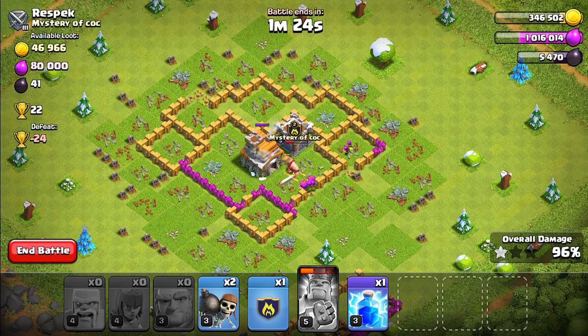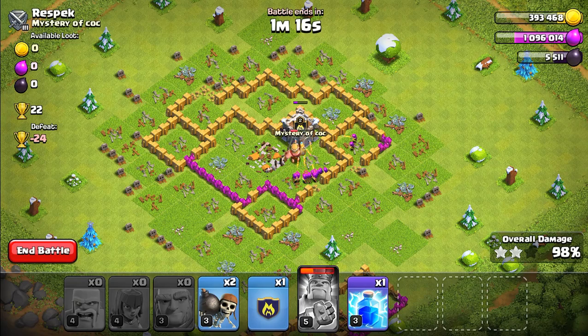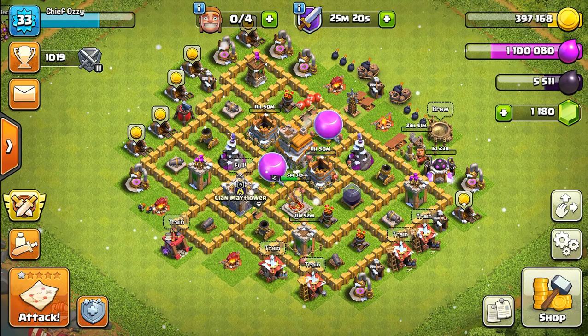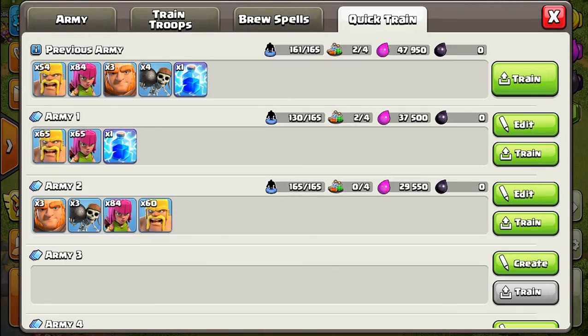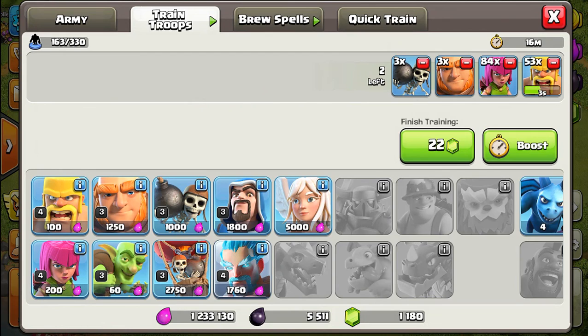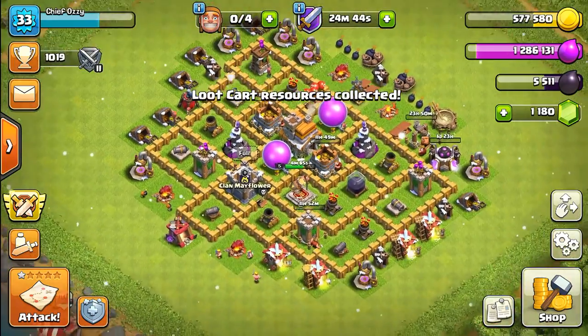Very nice raid. Level 4 troops are the key to winning battles around Town Hall 7. We got overall three stars and we should get a loot bonus. We still have like 500,000 resources — that's insane. Let's collect our loot bonus. I'm going to train my troops and adjust our army — we don't need four wallbreakers. We'll let these train. We got all the resources we need.